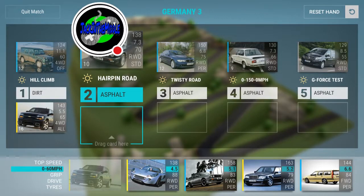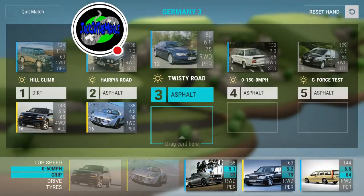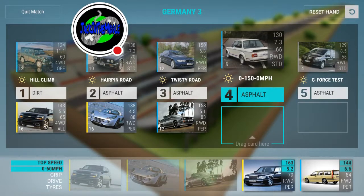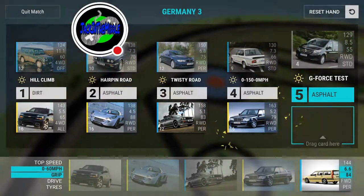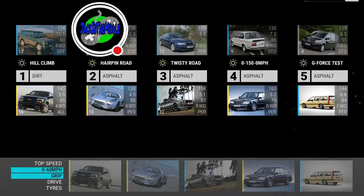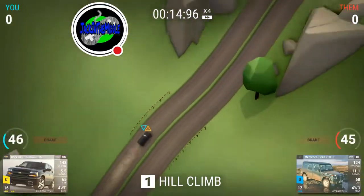I'm going to use my best car in my lineup right now — 4.5 0-to-60, 88 handling on the hairpin road. It's a very good car especially in the mid-range. For the twisty road I'll use my second best car: 5.1 0-to-60, 83 handling, compared to his 6.8 and 75. For the 0-to-150, he can only max out at 130, so that should be hands down for us since we can hit 150. That Benz, by the way, was from the Colombia boss.